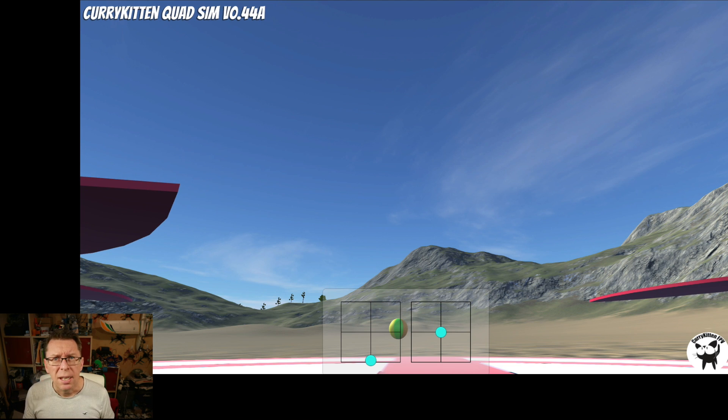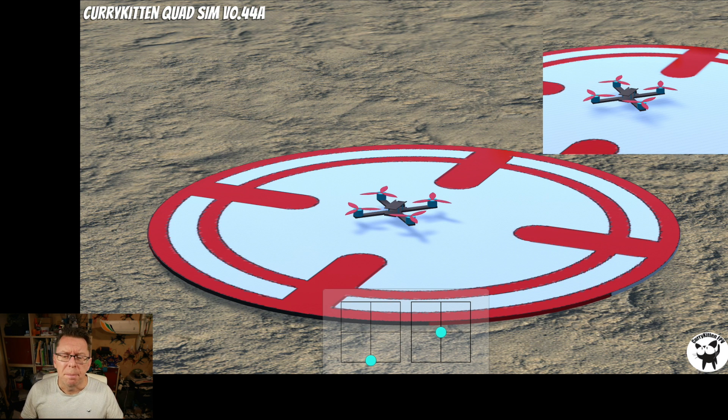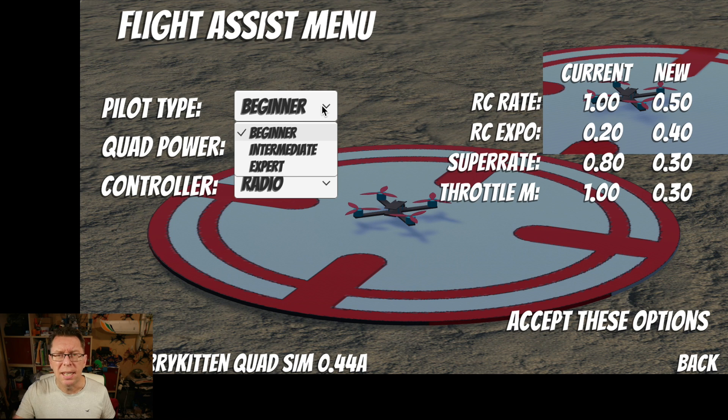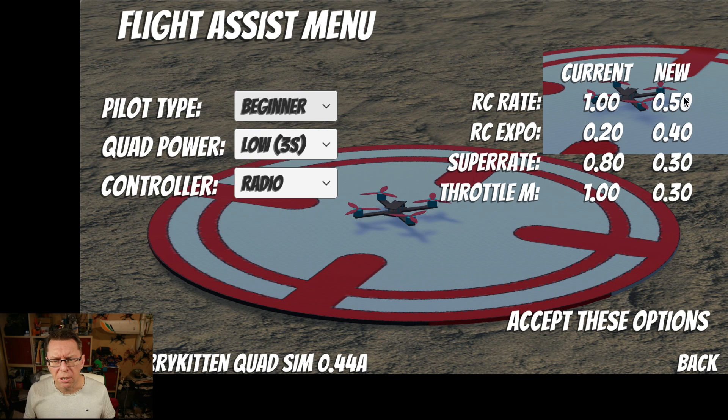The reason I put angle mode in was for line-of-sight. If you press L you go into line-of-sight mode, and this goes hand-in-hand with the flight assist menu — press A to open it. You can see my current rates: 0.8 for super rate and 1.0 for RC rate. I've put in three pilot types — beginner, intermediate, and expert. Expert is essentially my current default rates. Beginner is much more friendly: RC rate 0.5, super rate 0.3, RC expo 0.4 — quite generous on the sticks.